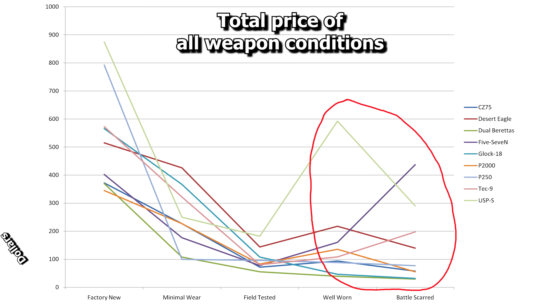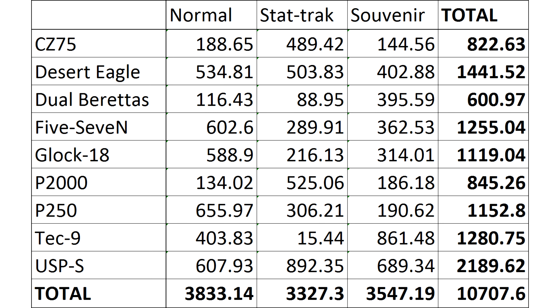The best 3 conditions seem to work fairly well but the bottom 2 are a right mess. Be very careful when buying scratched-up weapons. If $10,000 seems a little steep, why not focus on just one pistol? The cheapest are the Dual Berettas, where you can get all of them for a little over $600.